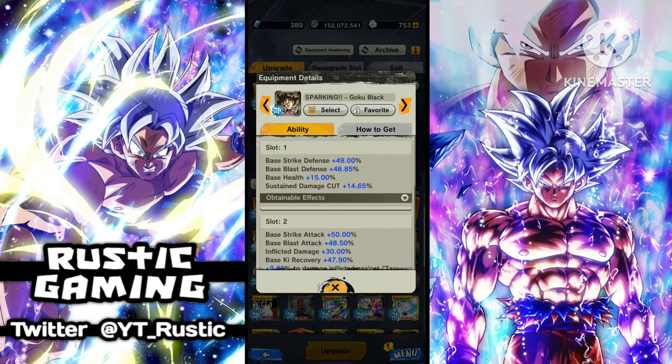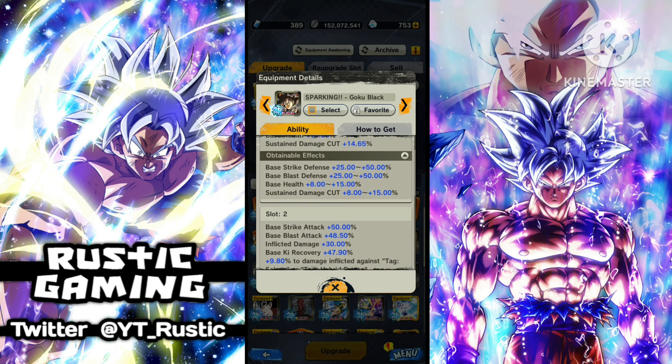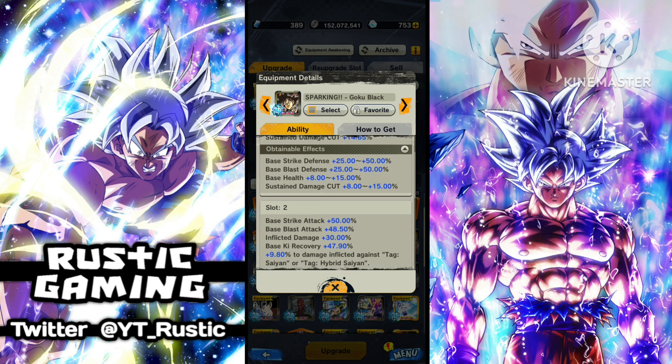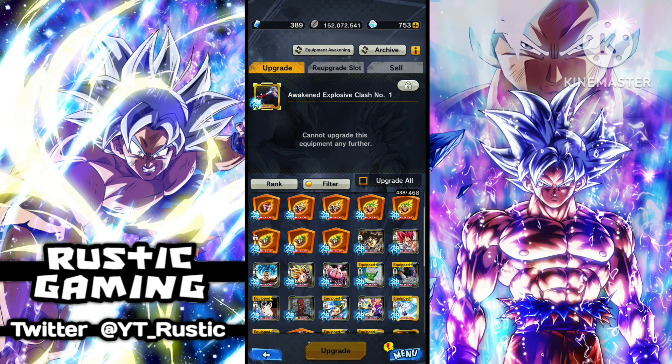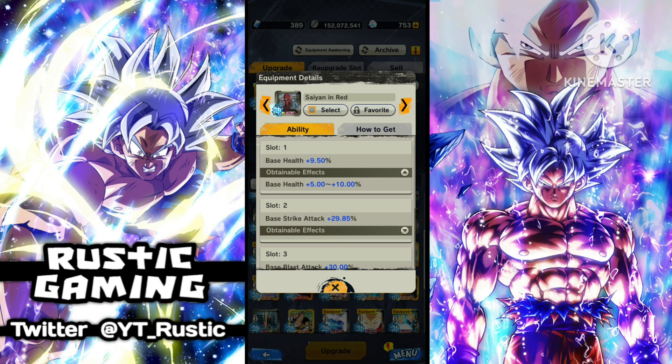As you can see here, this one isn't quite perfect — the base health is perfect but the rest is a bit off. The blast defense is just under by about two percent. It doesn't have to be exactly spot on but it has to be pretty close. Also it doesn't have to be red — it can still be gold and you get the same effect.